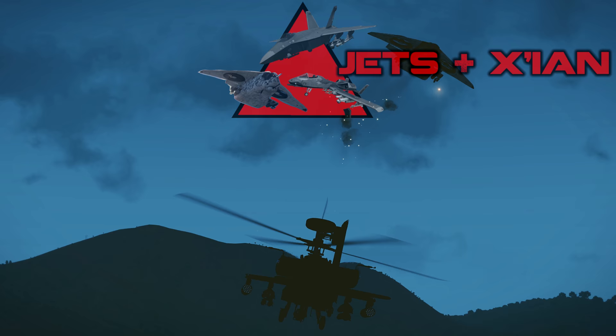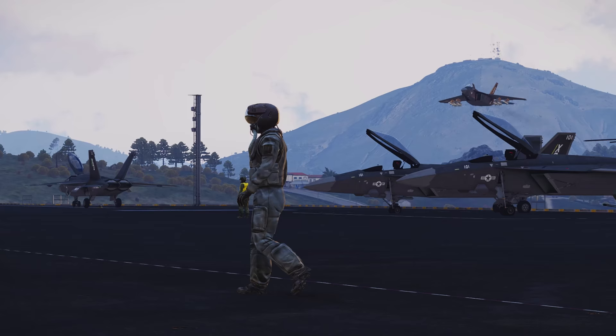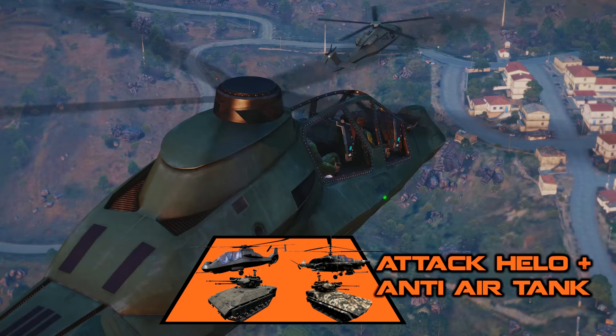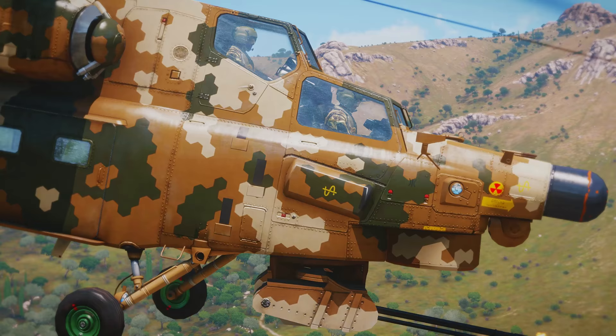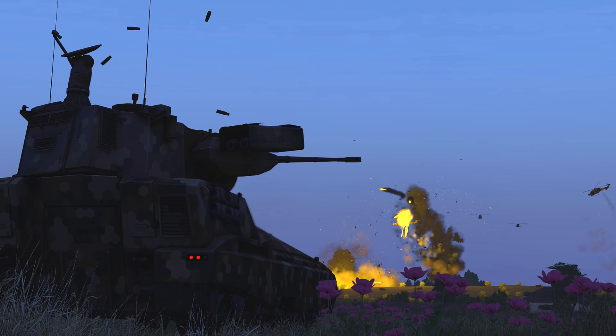the Jets and Op 4 Xi'an sit at the top of the food chain. They will pursue your movements, use their radar to AA you and generally make your life hell. They are the hardest assets to evade and destroy. Below that lie enemy attack helicopters such as the Kashtan and Blackfoot. These can carry different armaments thanks to the Jets DLC update, so it is possible to get AA locked much more frequently by this class of aircraft now.